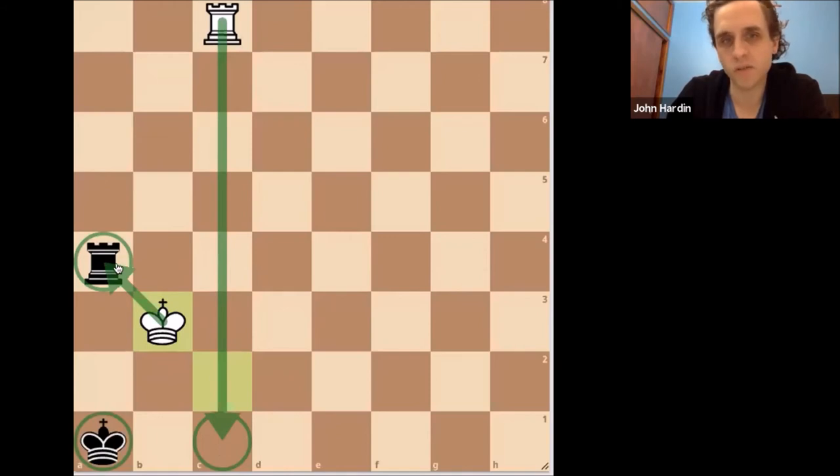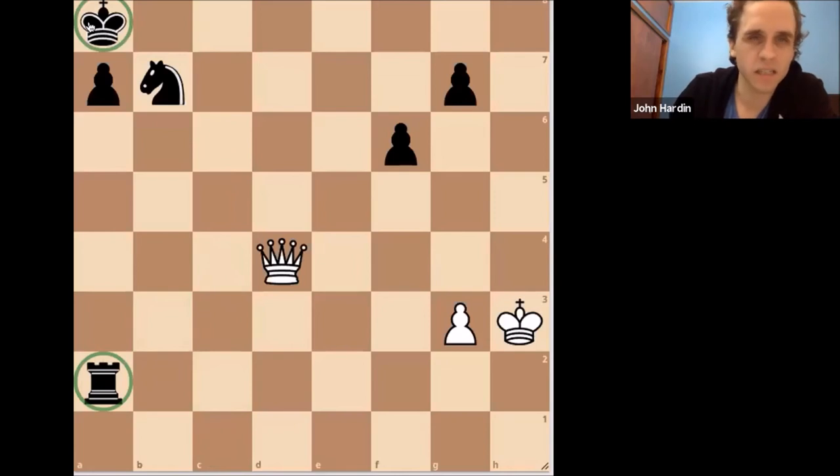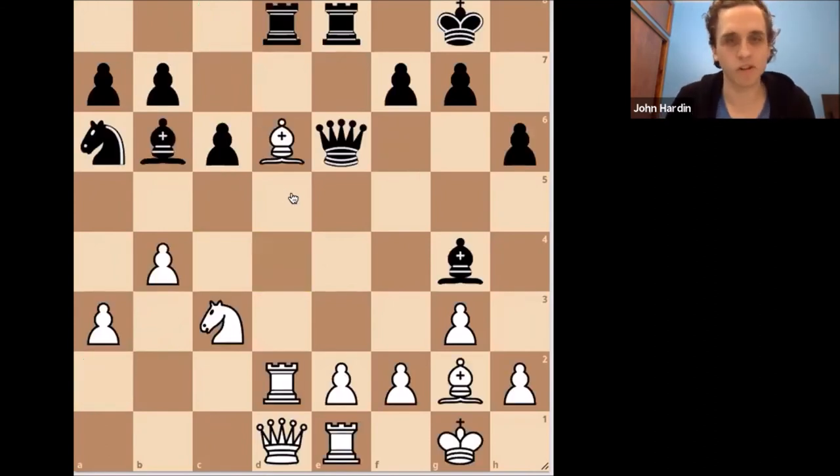Even in an endgame when things look completely drawn, these situations can arise. This is why sometimes you'll get into a position like this against a stronger player and they won't give you the draw — they're playing it out, hoping you'll fall into one of these traps. A similar idea: we can see the loose rook on a2 and the king is a little shut in; the knight is awkward on b7. White has the excellent move queen to c4 — picking up the rook because the alternative is to allow yourself to be mated.